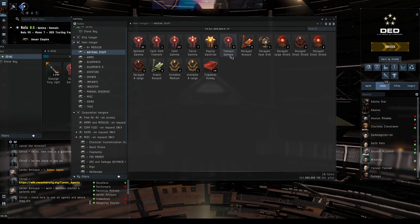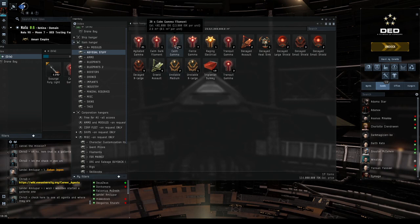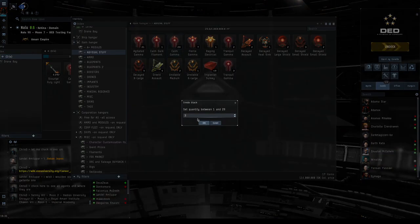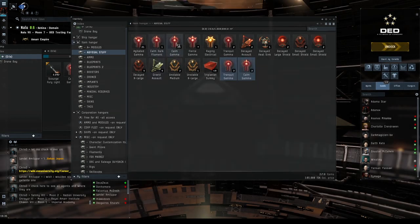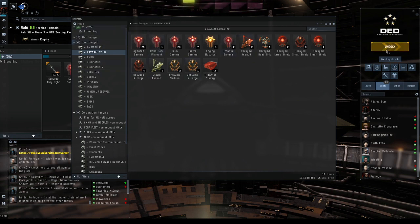I'm going to take three tranquil filaments and three gamma filaments in case the tranquils don't work. I tend to hoard stuff — if you need something and ask, I probably own it. I'll toss the fleet filaments into my item hangar for later since for the three-man I'll need to switch to a frigate. Okay, ship is ready, filament is in cargo, drones and ammo are loaded — let's undock.